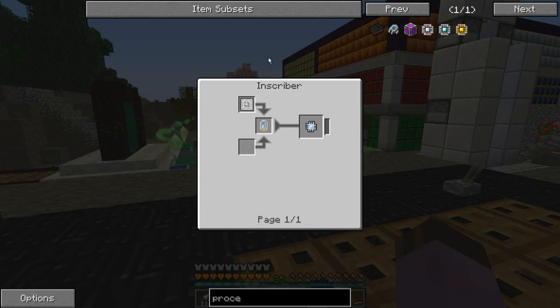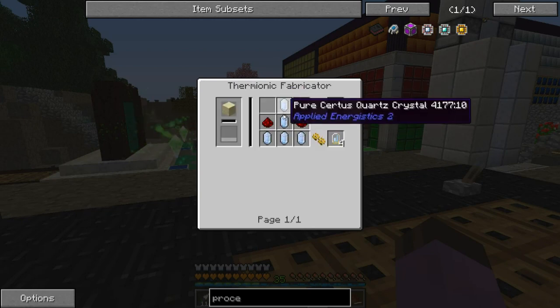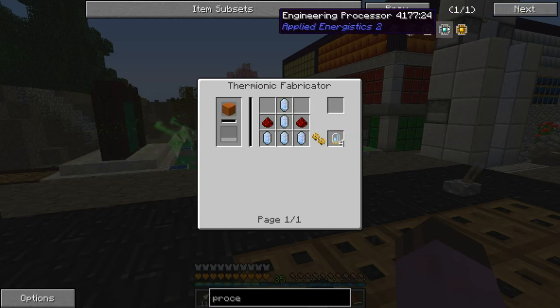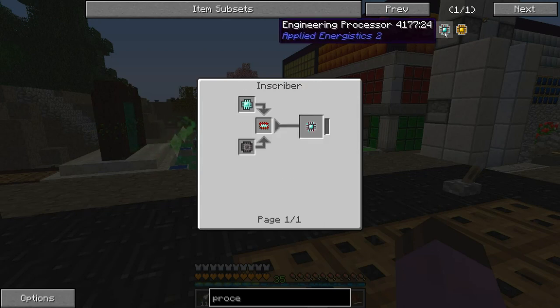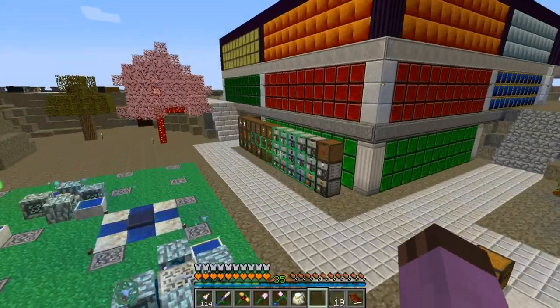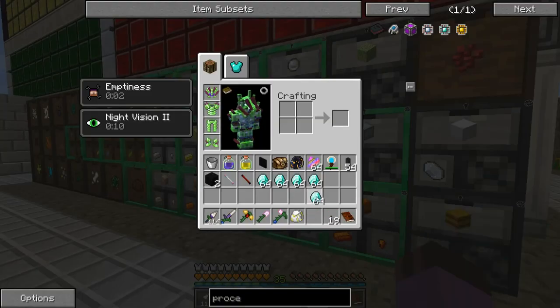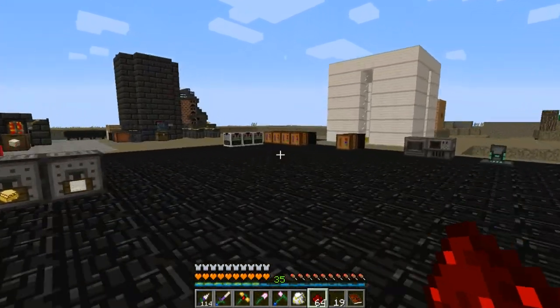To make the circuits that are the intermediary part of them, we're going to need electron tubes. And for that we are actually going to need pure Certus Quartz. I'm going to need to make some sort of purification system for Certus Quartz. For the diamond ones, we are just going to need these diamantine electron tubes — that's easy, that's just lots of diamonds. Let's make a stack's worth.